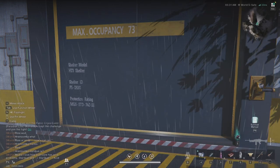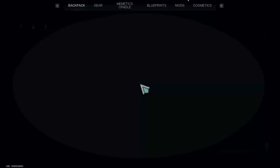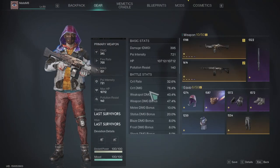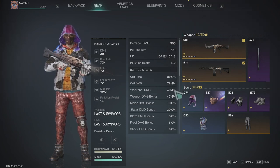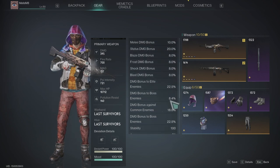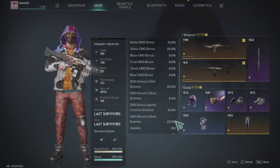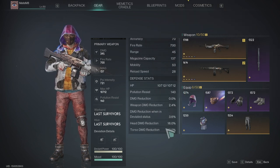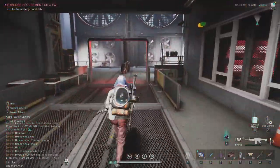I'm using my fast gunner build — just to quickly show you, if you press C you can see the details. Crit rate 32, crit damage 76, weak spot damage 40, weak spot damage bonus 47, status damage 20%, and then bonuses to elite and boss enemies, and common enemies. That's my gear and weapons.